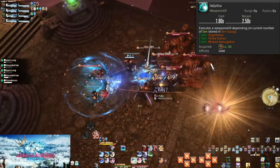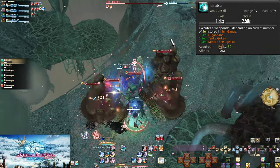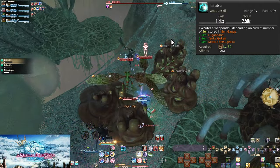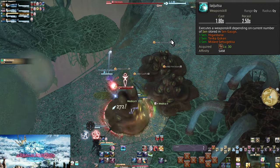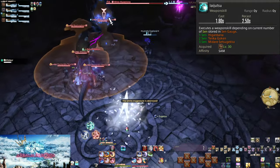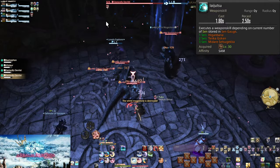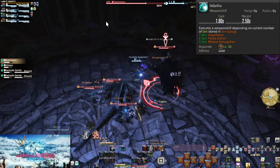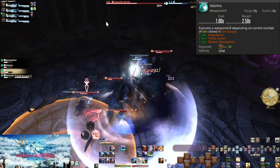This is the overall main loop of Samurai: use your combos to generate Sen, then spend those Sen on Iaijutsu — Tenka Gouken for AoE, Higenbana for bosses, and Midare for when Higenbana is already up or the enemy won't live long enough. A lot more gets added onto this core loop — it's key you get used to using Iaijutsu and the cast times involved. Also, you can use Iaijutsu mid-combo without breaking the combo.